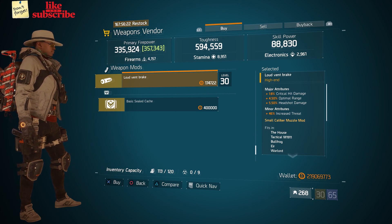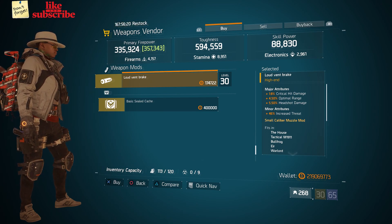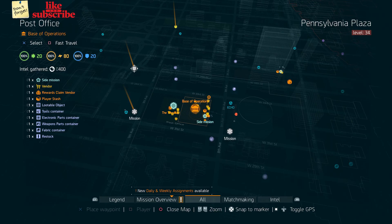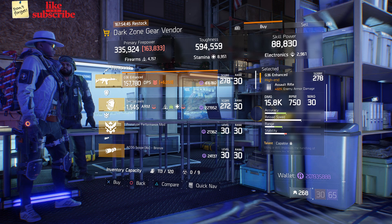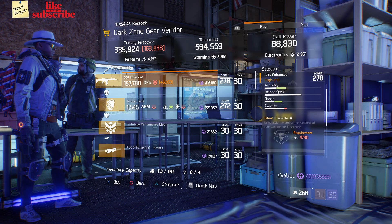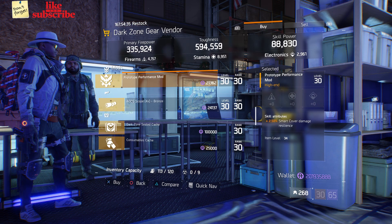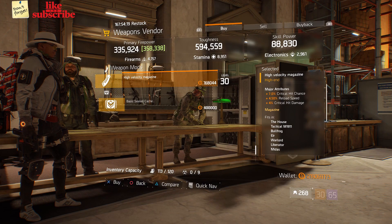Also here we got a Loud Vent Break with 18 Critical Hit Damage, 4.50 Optimal Range, and 5.50 Headshot Damage. For our next gear items, head over to the Base of Operations — the Dark Zone gear vendor has a G36 Enhanced, and we also got a Prototype Performance Mod with 2.50 Smart Cover Damage Resilience.